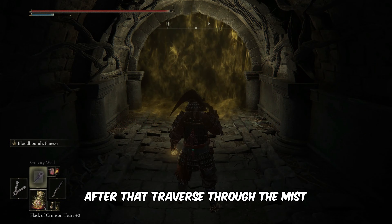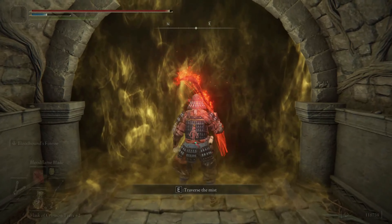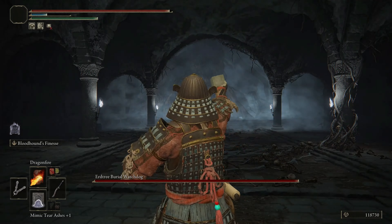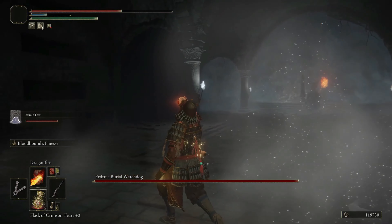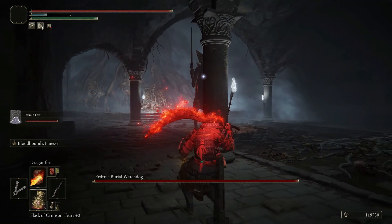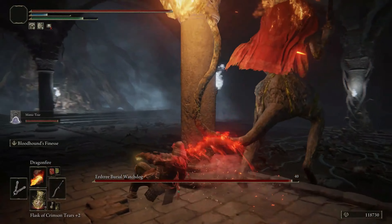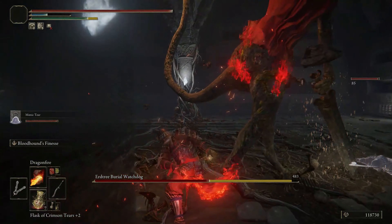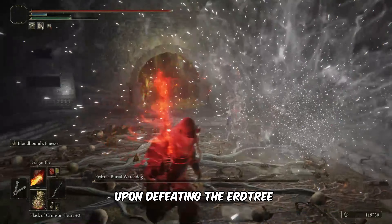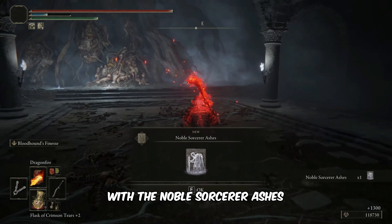After that, traverse through the mist and engage in combat with the boss. Upon defeating the Urd Tree Burial Watchdog boss, you'll be rewarded with the Noble Sorcerer Ashes.